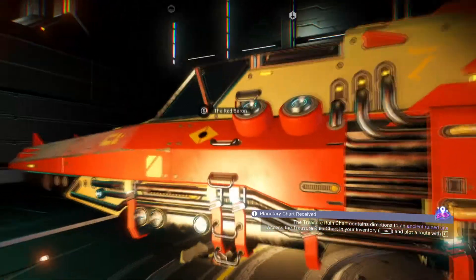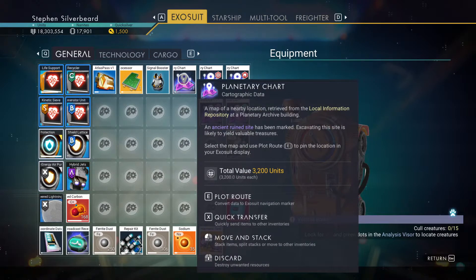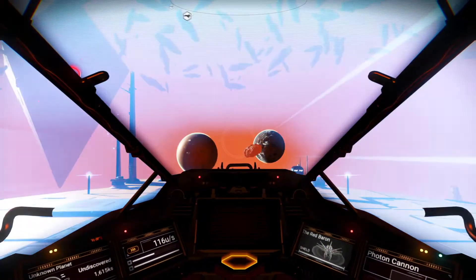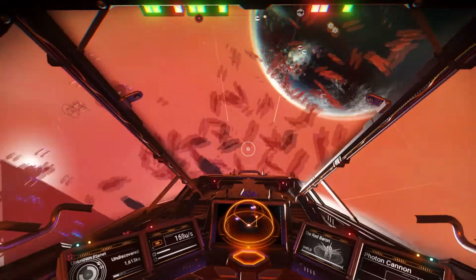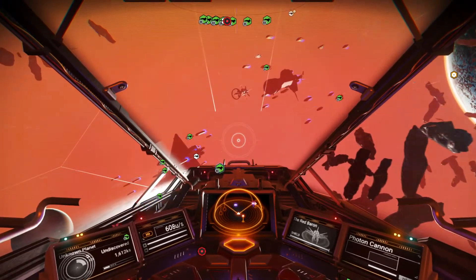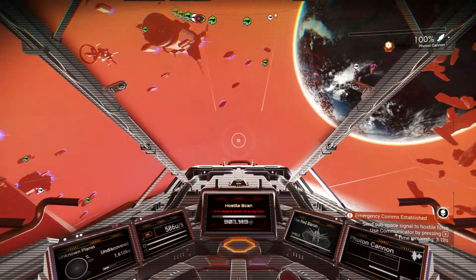Getting out here now. Another thing I want to check out is this cartographic data — it says an ancient ruin site has been marked. I'm not too sure where I got that from, but we'll use that one up as well. There were some freighters hanging around, and they're all coming in. Looks like we've got hostiles coming in first — better deal with them. I don't want to fight two battles. Let's fire up the weapons — photon cannon.